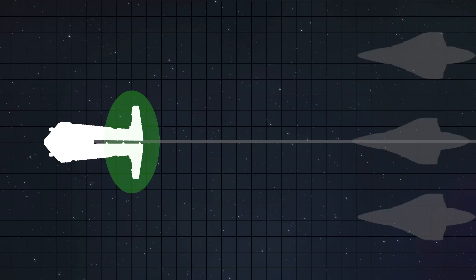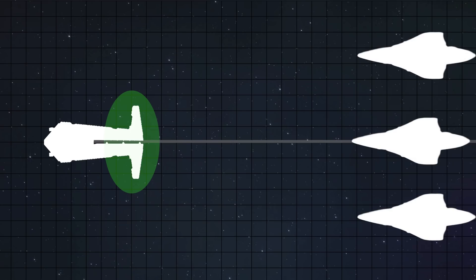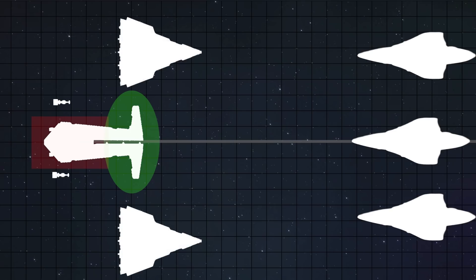Presumably that's where most of the point defense cannons are placed as well, so the vessel does have decent protection against anything directly in front of it — which is good, because if you're commanding a fleet using an Onager, you don't want enemies anywhere but in front of you. The engines at the rear of the ship are especially vulnerable, so typically the Onager would be deployed in formation with Star Destroyers and preferably small picket ships.